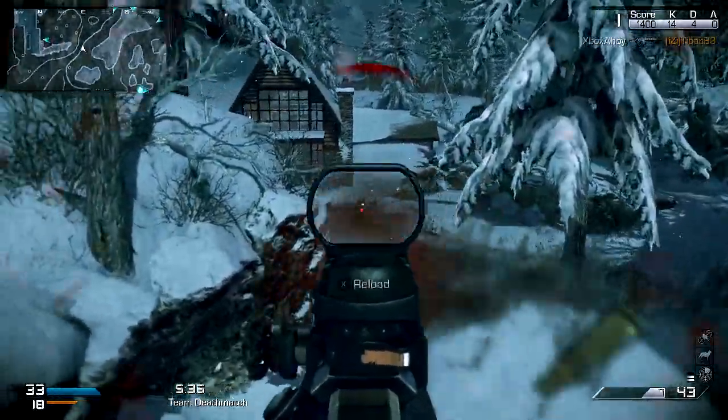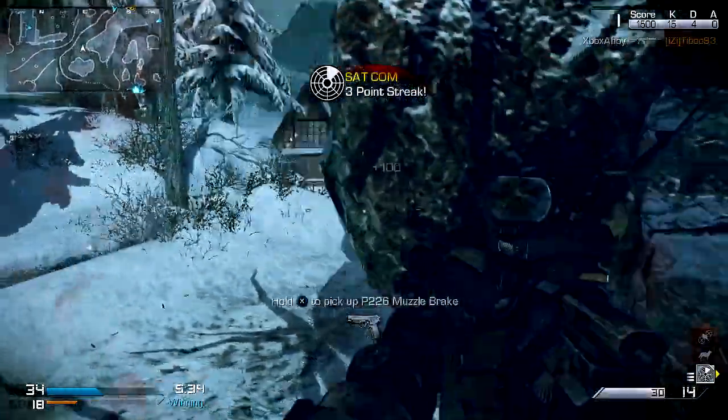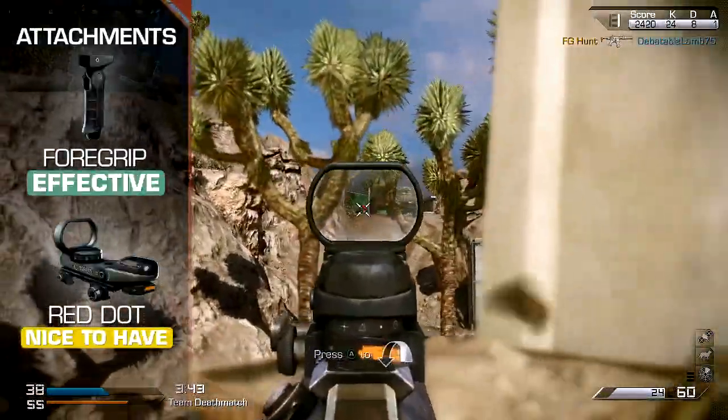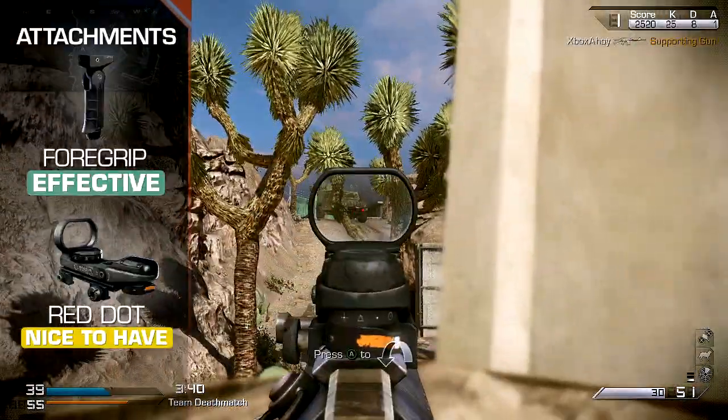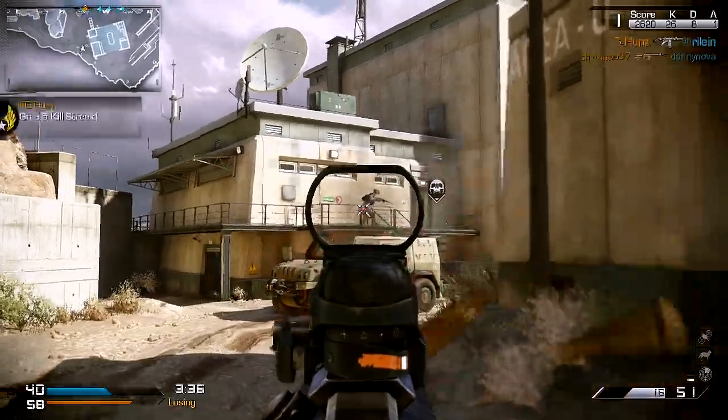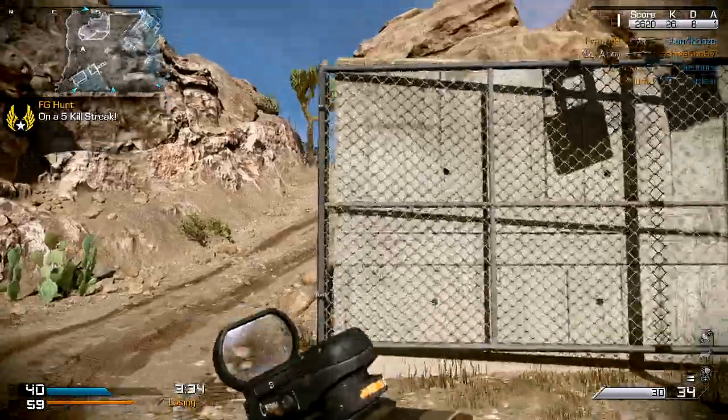To take advantage of this accuracy, it can be worthwhile equipping an optic as well, with either the Red Dot Sight or Holographic proving the most easy to use. Such sights will grant you a better view on target, allowing you to direct your fire onto distant enemies more effectively than the more obtrusive iron sights.